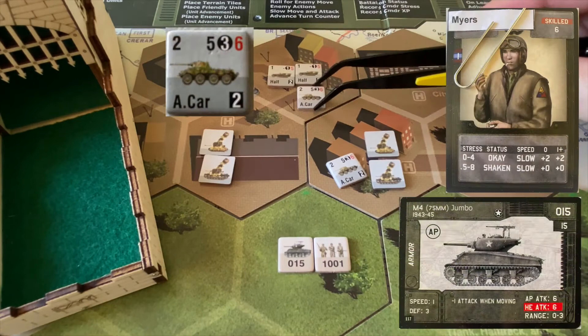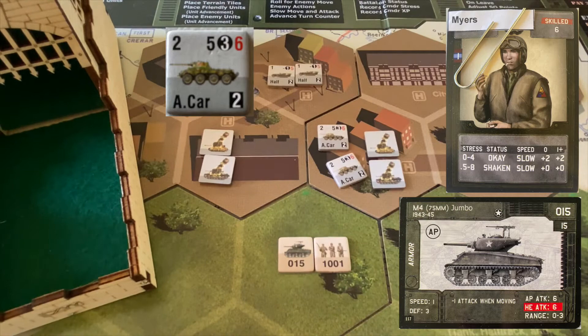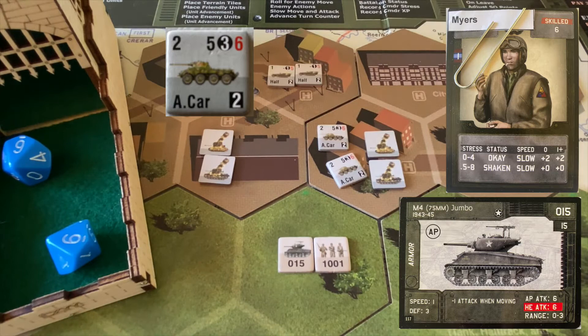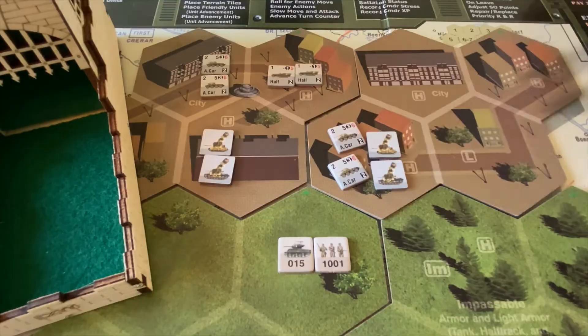The second armored car also needs sixes or better to hit and gets two shots. Seven and an eight — two hits on Sergeant Myers' Jumbo. He needs threes or less to negate them. Six and a six — we have to pull two damaged chits. First: no effect. Second: commander wounded. So Sergeant Myers is wounded. That doesn't impact him now; it just means if he gets another wounded, he's dead. We're hanging in there.